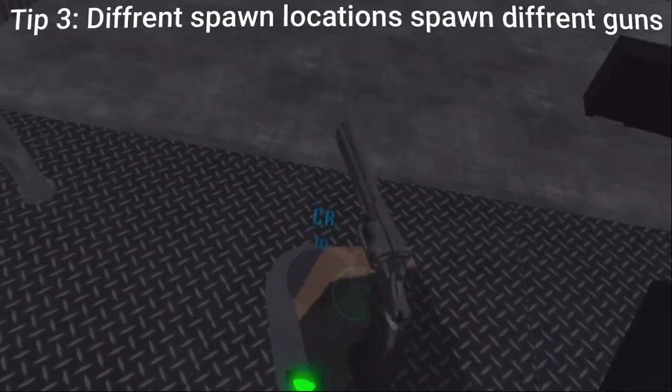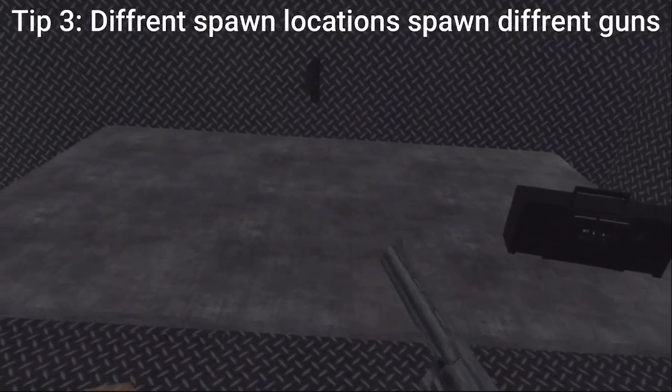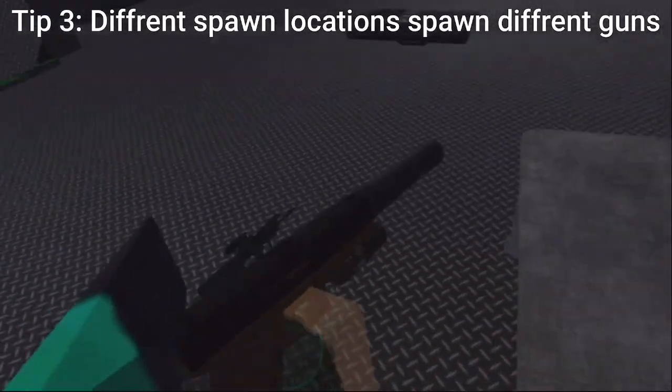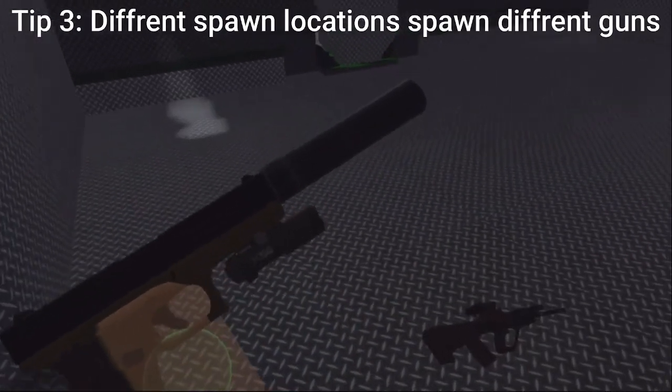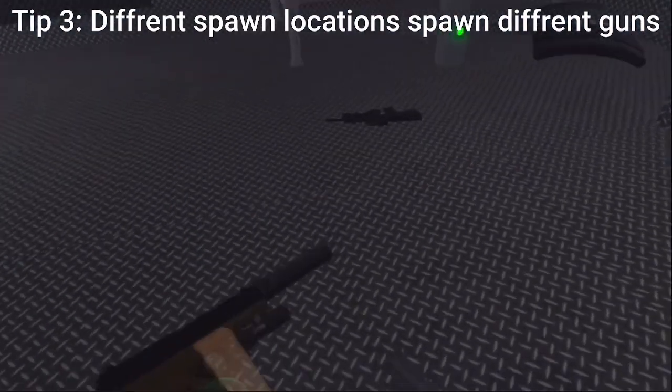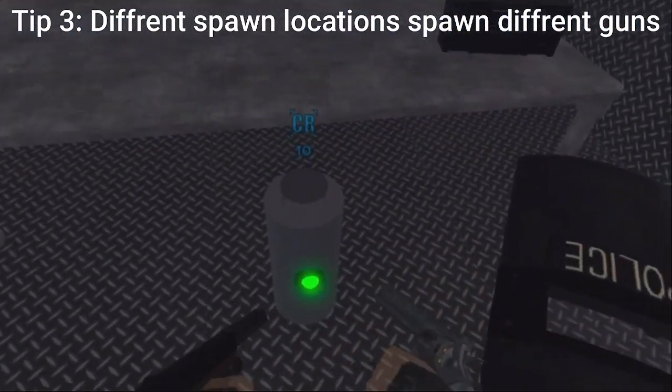The last tip is that different spawn points for guns actually spawn different kinds of guns. So this one only spawns pistols. As you can see I got this pistol from it. Now this one, no matter how many times you do it, it's never gonna spawn an assault rifle or a shotgun or a sniper or anything like that.